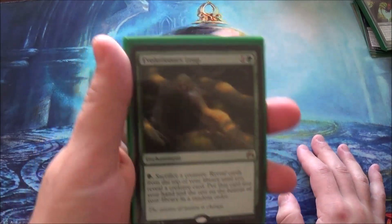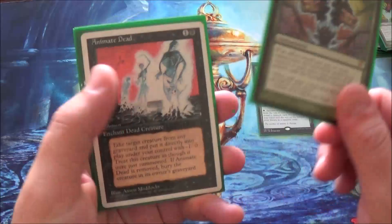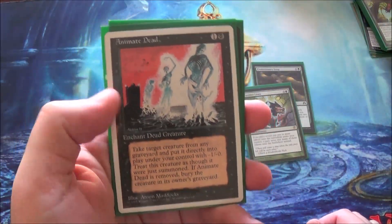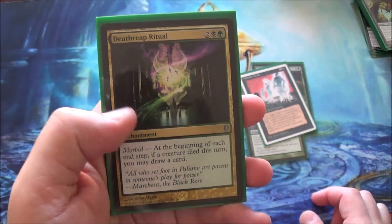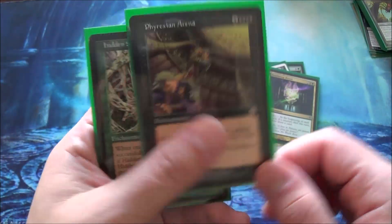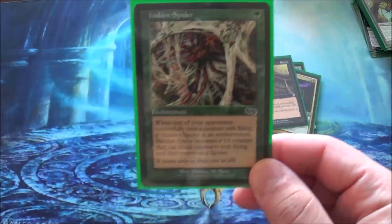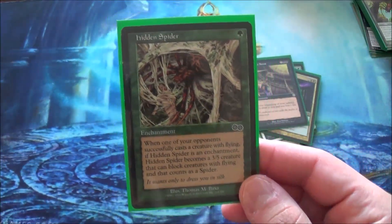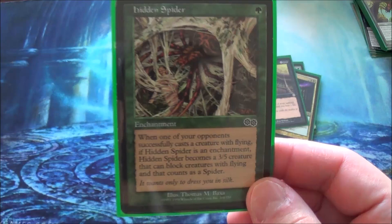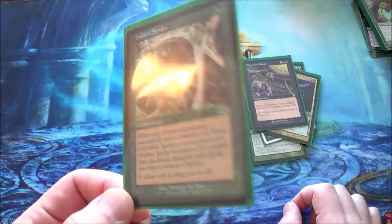Enchantments: Survival of the Fittest — I don't have the real one, so I'm using a substitute. Parallel Lives to double the tokens Ishkana makes. Animate Dead for some reanimator effects. Phyrexian Arena to draw a bunch of cards. Necropotence for a smaller draw. Hidden Spider, because it's awesome — I just found this in my collection and absolutely had to play it. It becomes a 3/5 when another player plays a flying creature. It's just funny.